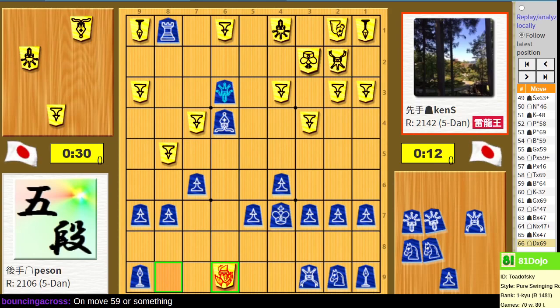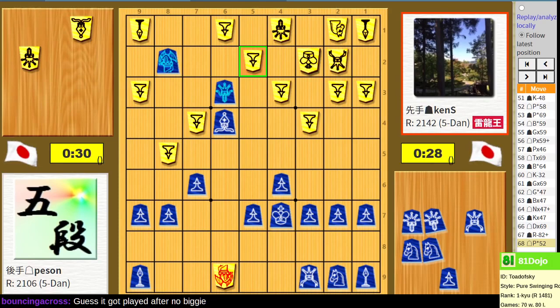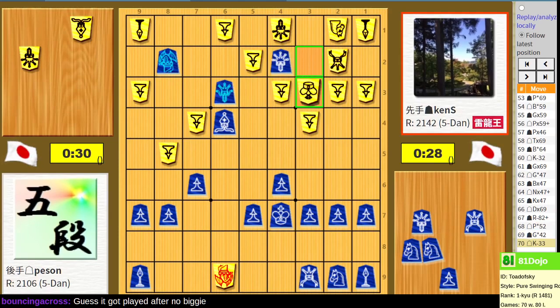We've reached the endgame because neither player has finished a castle and both players are attacking. I assume pawn drop 5-2.